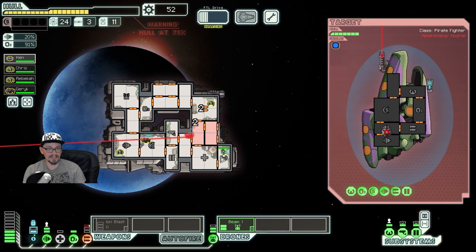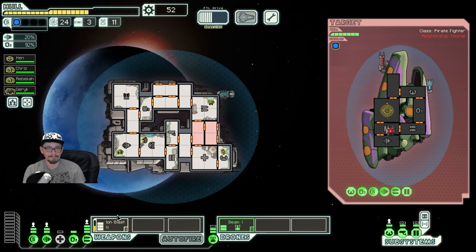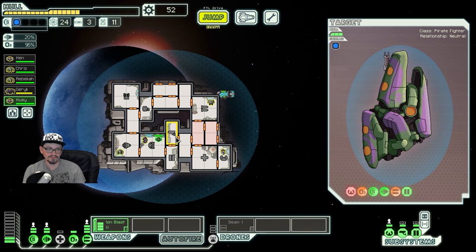Assuming we can keep our Ion Blast online, it should go down somewhat quickly. Of course it disables the one weapon we didn't want it to. There's the free crew member — debatable on whether or not all that damage was worth it, but having a bunch of crew around is just generally pretty nice. I think I'll put you on sensors for now.